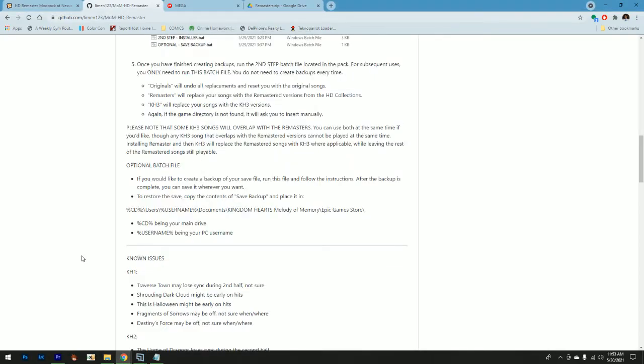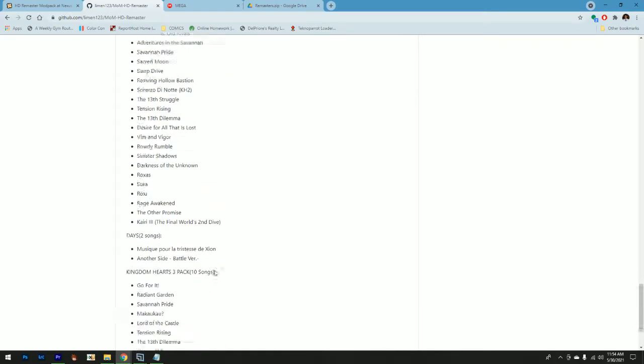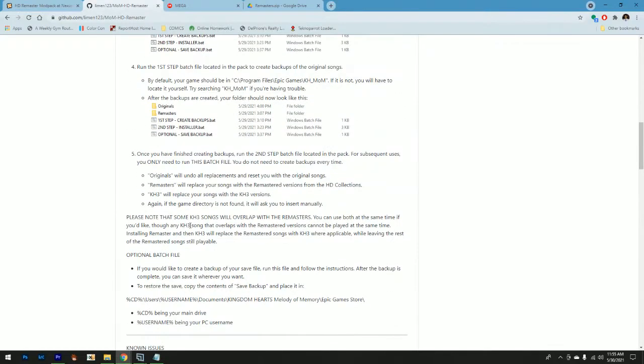Once it's done, hit any key to continue and it should be there. The originals option will undo all replacements and reset you to the original songs. Remasters will replace your songs with the remastered versions from the HD collections. Kingdom Hearts 3 will replace your songs with the Kingdom Hearts 3 versions. Please note that some Kingdom Hearts 3 songs will overlap with the remasters — for example, Kingdom Hearts 1 has 'Go for It' and Kingdom Hearts 3 also has 'Go for It.' Running KH3 after remasters will replace that track with the KH3 version. You can't have both at the same time, but it's simple to switch back and forth with the installer.